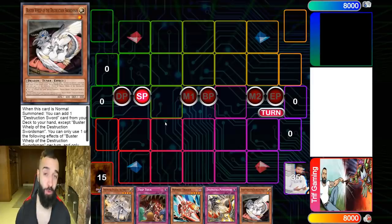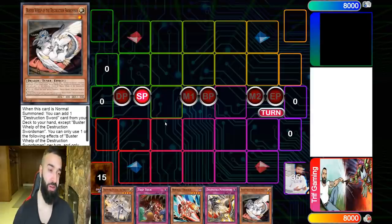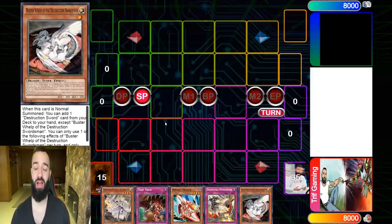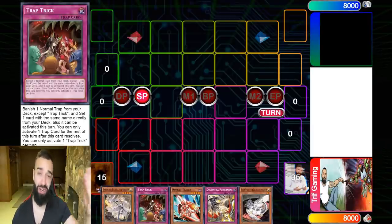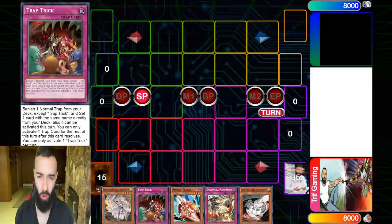One of the most underrated decks this whole format is, of all decks, Buster Blader. This deck is actually really, really good. The fact that Buster Whelp could give out a whole floodgate on its own, and the fact that it's not just Buster Whelp that does it — Trap Trick does it, the actual Prologue trap itself does it. I'm going to showcase a specific, very normal, very easy-to-do combo tutorial right now.